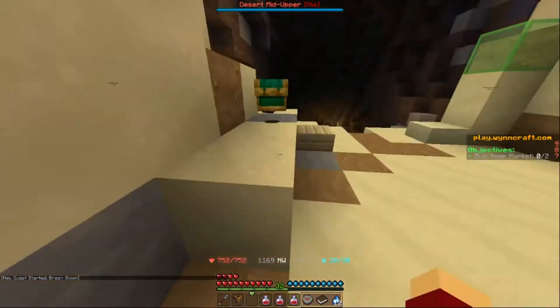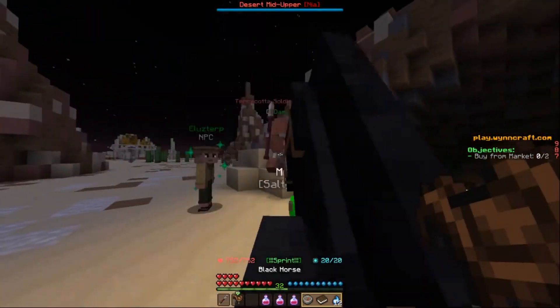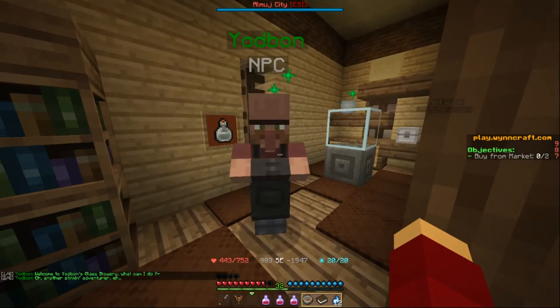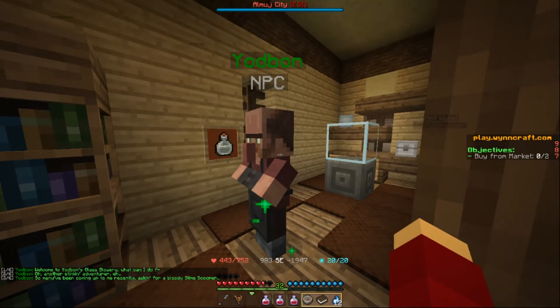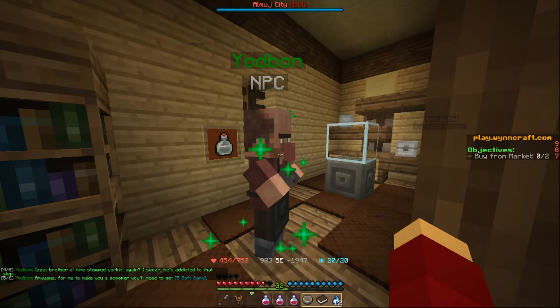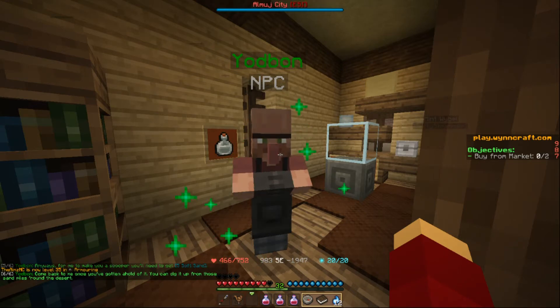This looks like the morph iron. Okay, it's this guy. Welcome to Yodbon's Glassblower. The NPC says: 'What can I do for you — oh, another sticky adventurer? Somebody has been coming up recently asking for a bloody slime scooper. Has that brother of mine stopped working again? I swear, he's addicted to that slop. Anyway, for me to make you a scooper, you need to get five soft sand. Come back once you've gotten it — you can dig it up from those sand piles around the desert.' Time for grinding.